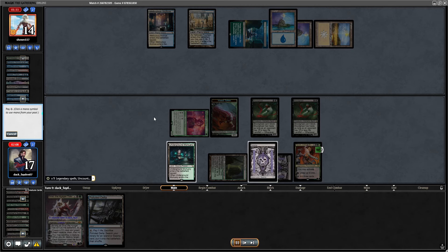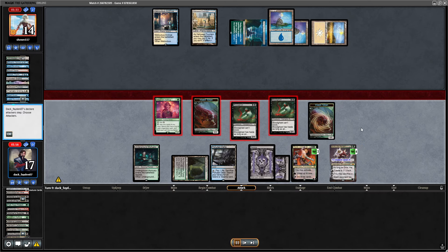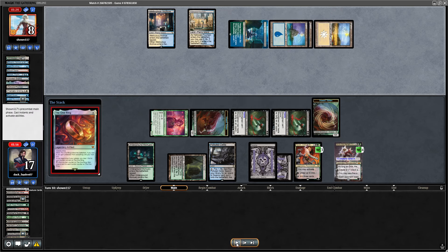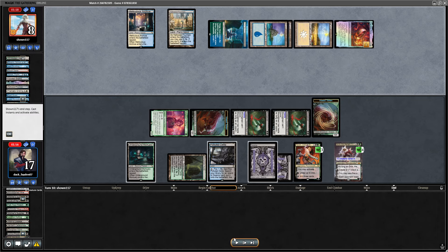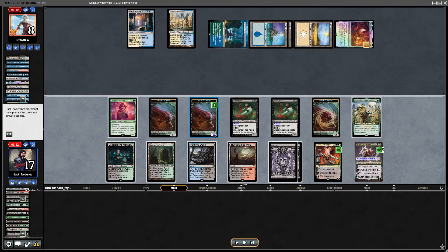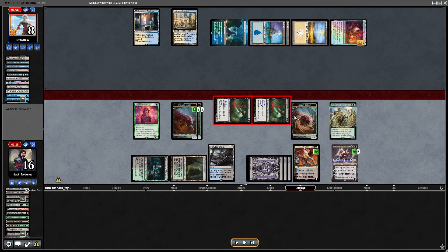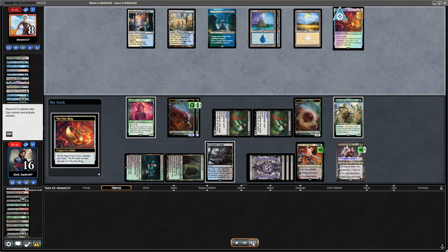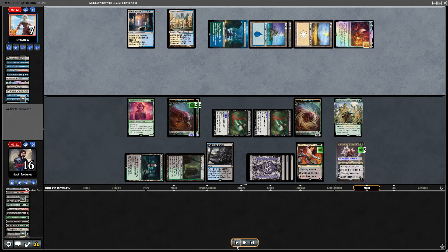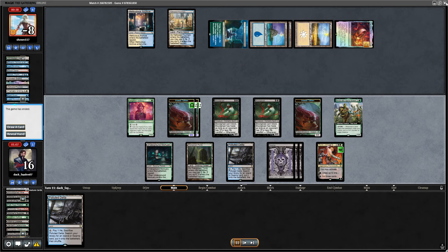I go for another Grist from my hand, continue grinding, plussing Tyvar and Grist, and keep attacking. My opponent is in a really bad situation even with One Ring and Verdict. I go for a Tyvar minus ability, put counters on my creatures, and pass the turn. Next turn I have Grist's ultimate with 14 creatures in the yard — definitely lethal. Opponent plays another One Ring but doesn't find a solution for Grist. I just end the match with Grist ultimate. That's it.